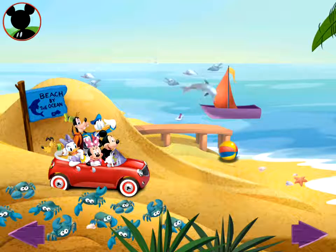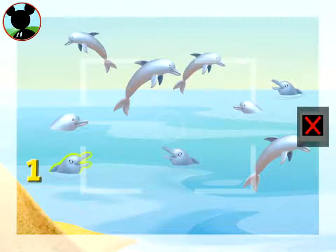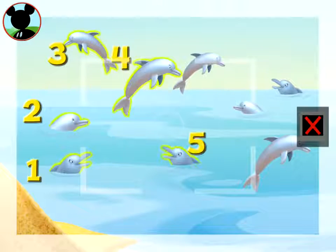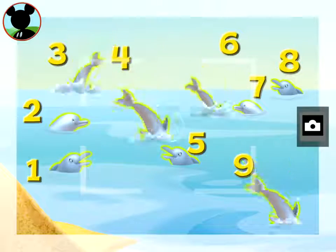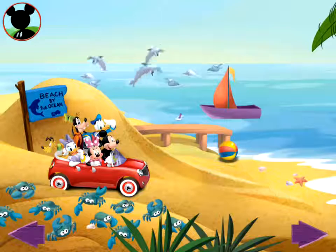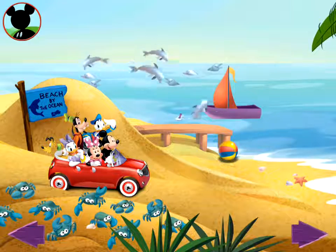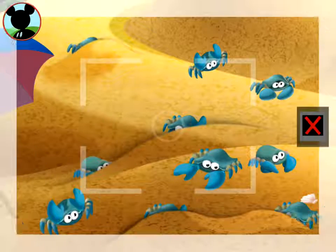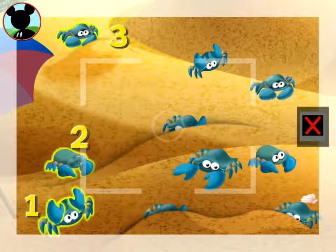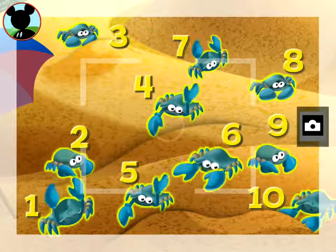Can you find nine animals? Touch them to get a closer look. One, two, three, four, five, six, seven, eight, nine — all right! Now tap the camera to take a picture. Say sunshine! Now how about a group of ten animals? Those are crabs — one, two, three, four, five, six, seven, eight, nine, ten! Super — say cheese!